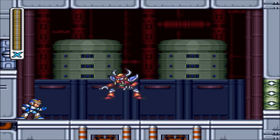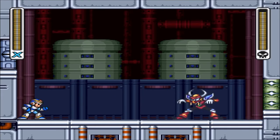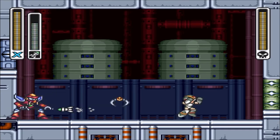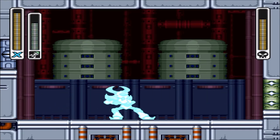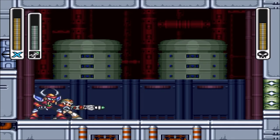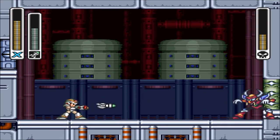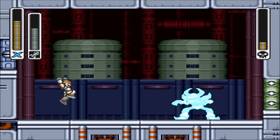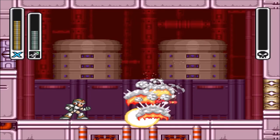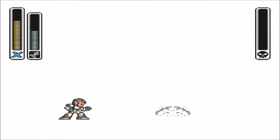Here is the second boss — it's Boomer Kuwanger. But I thought you were dead! He went into the invincibility frames, that's why the Hadouken didn't work on him. In every single Mega Man game — not only the X games but also the classic games — you are put into a boss rush where the Maverick bosses you defeated earlier come back to try to have one more go at you.